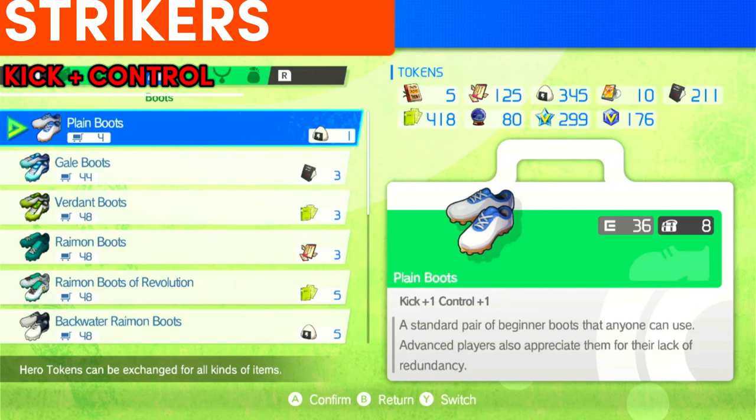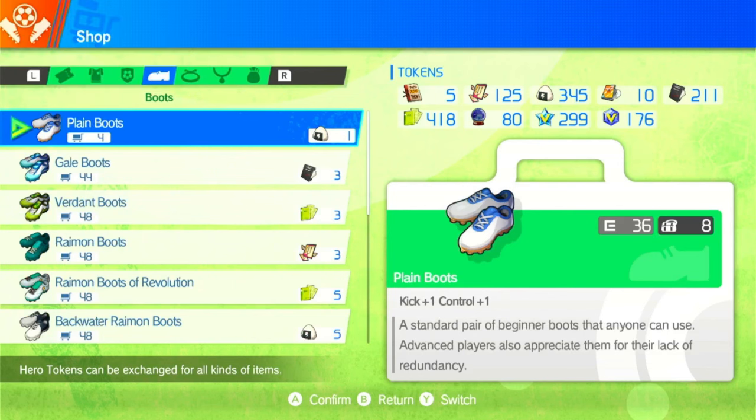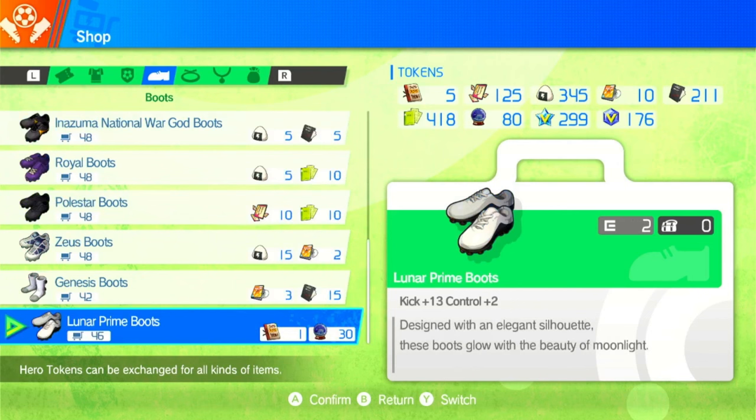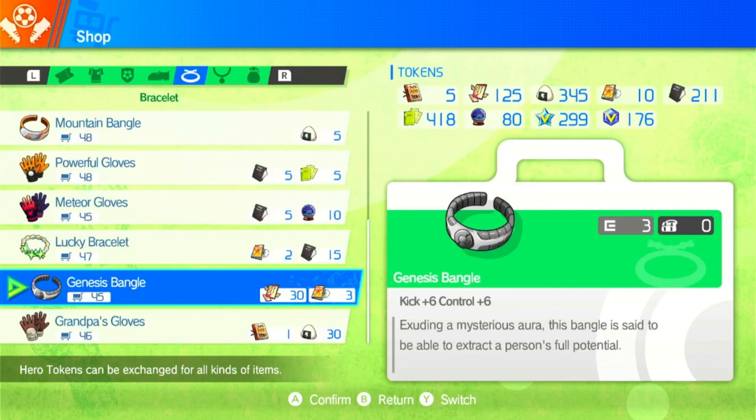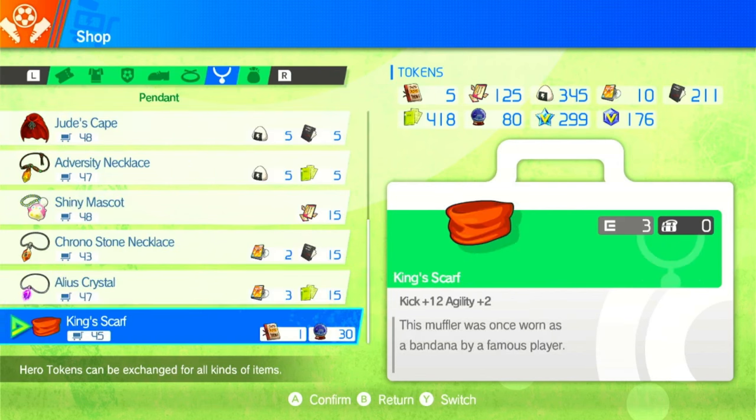Moving on to strikers — there's actually a change here: you do not need the Genesis Boots anymore. You can now use the Lunar Prime Boots. For a striker you always want to go up and shoot — the more shots you do the more chances of a goal. 13 kick is what you're looking for; control is good but kick is primary. For the bracelet you want the Genesis Bangle — more kick, more control, more damage, more overall shooting output.